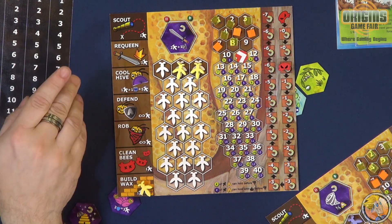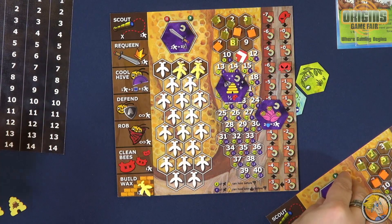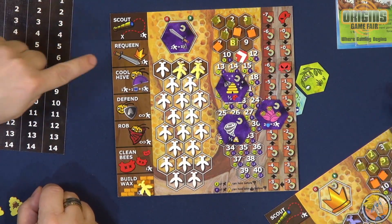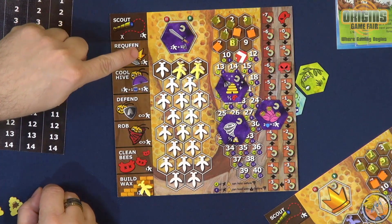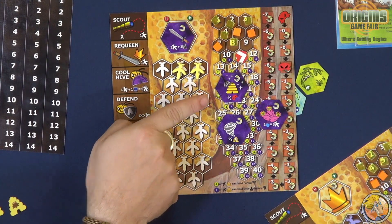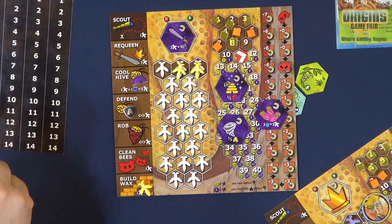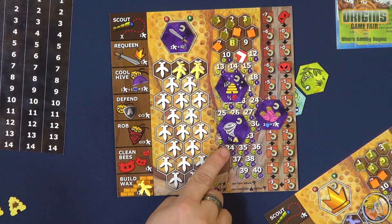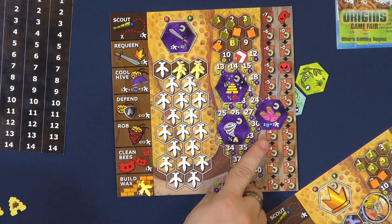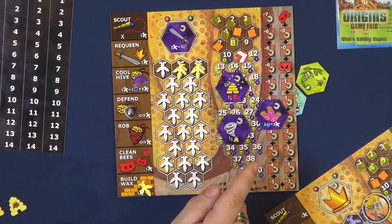Requeening is a little asymmetry in the game — there are four queen types. This first one is the aggressive queen: for every two bees you use to take the rob or defend action, it counts as three. This is the hygienic queen: with her, the varroa counter goes up every other time instead of every time. This one is the swarms frequently queen, which I'll explain in a little bit. And this one is the prolific queen: with her you get more workers — three bees per two spaces. Very straightforward.